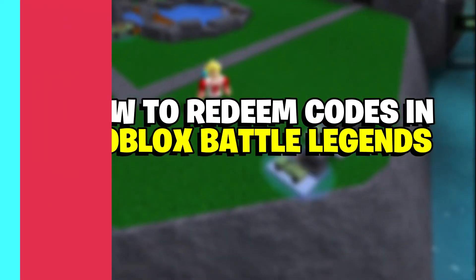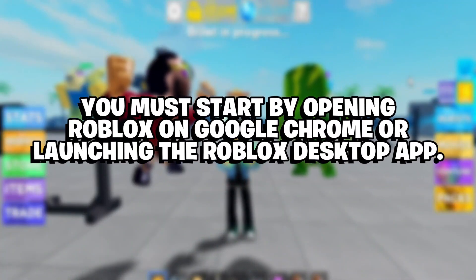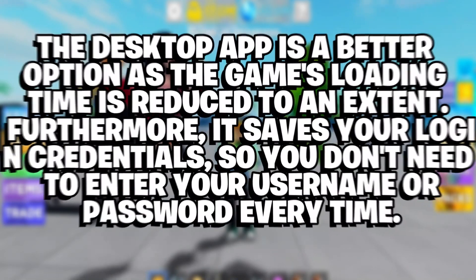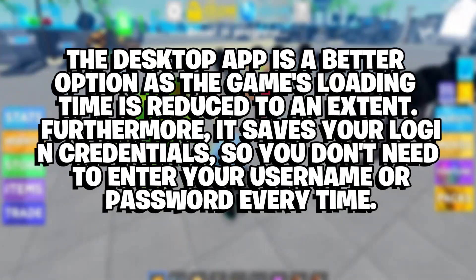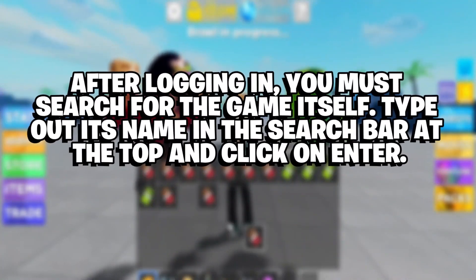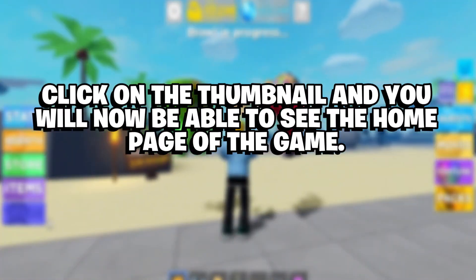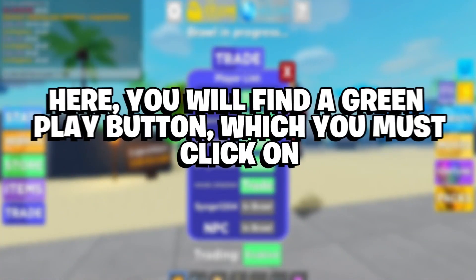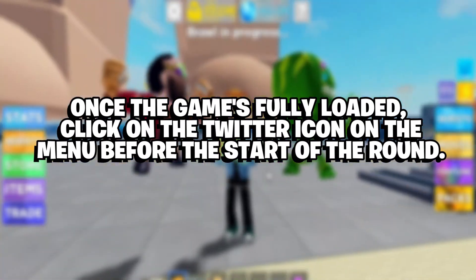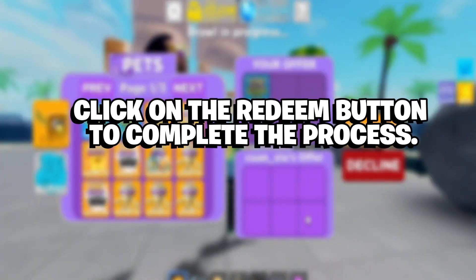How to redeem codes in Roblox Battle Legends. You can follow these easy steps to redeem codes in the game. Start by opening Roblox on Google Chrome or launching the Roblox desktop app. The desktop app is a better option as the game's loading time is reduced. Furthermore, it saves your login credentials, so you don't need to enter your username or password every time. After logging in, search for the game itself — type its name in the search bar at the top and click Enter. Click on the thumbnail to see the home page of the game, then click the green play button. Once the game is fully loaded, click on the Twitter icon on the menu before the start of the round. Copy and paste the active codes in the text box that pops up, then click the redeem button to complete the process.